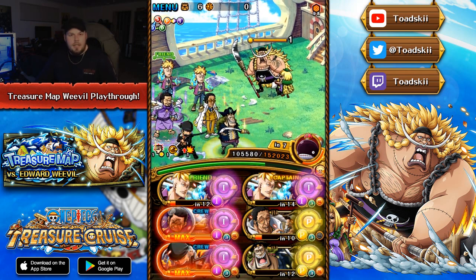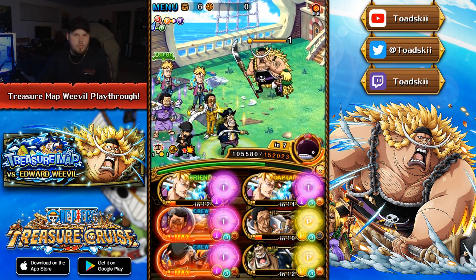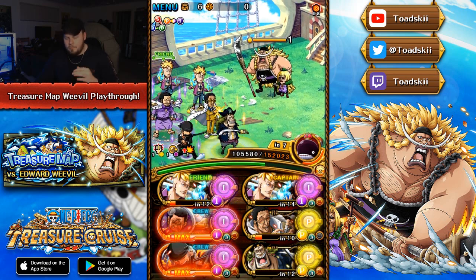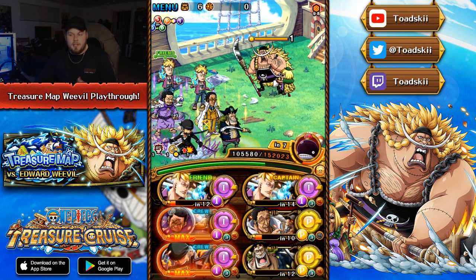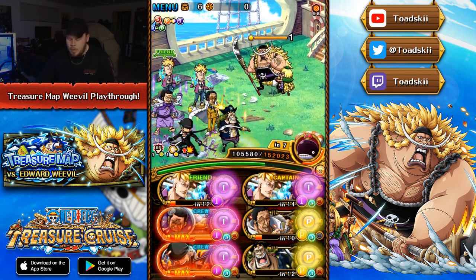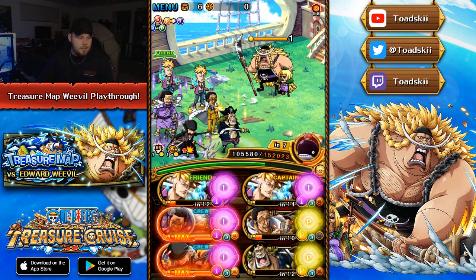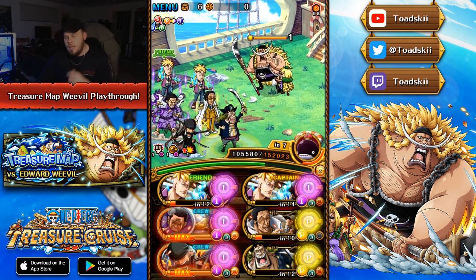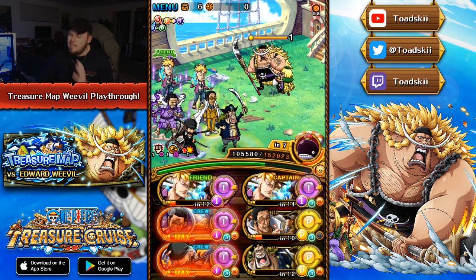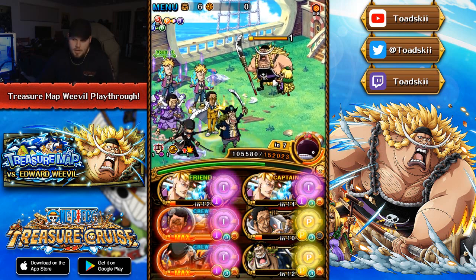I'd strongly suggest using friend Captain Marco for this — it will help you out so much, having the type boost, changing your orbs to matching, as well as threshold and despair removal. He does four major things. If you don't have your own Marco, there are other characters you could use — Legend Whitebeard with Marco is really great here, as he doesn't react to health cuts, so cutting away 30% of Weevil's health is fantastic. You could also use Colosseum Katakuri or Colosseum Smoothie, as both boost Marco and AO. You also want characters that can remove threshold, like Colosseum Kuma or the Strength Moria who just came out — when you use his special you remove 2 turns of threshold. On top of that, you also want a unit that can remove despair. Definitely get friend Captain Marco if you can.